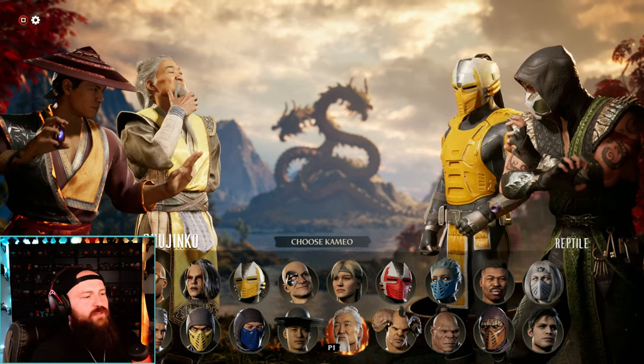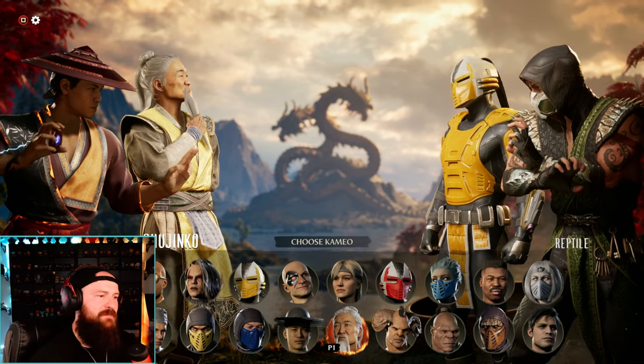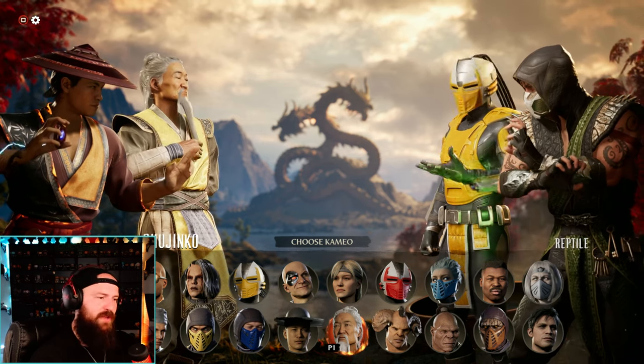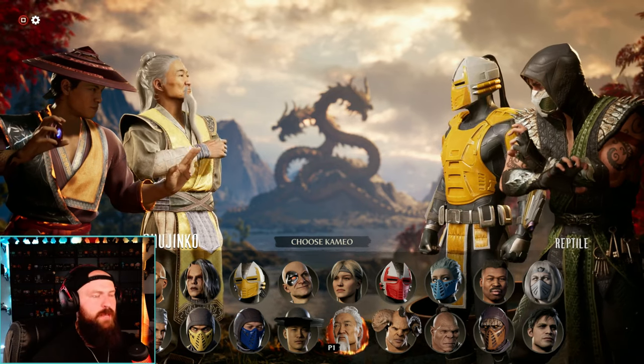I wish Shijinko would come in charged when the fight first starts, and I wish you could at least call him if you're getting combo'd - that way you can always control the charging. But I feel like you're spending most of your time making sure he's charging and not getting hit. He definitely needs some work. He's a ton of fun to use, but I feel like there are just other better cameo options out there with what he offers.